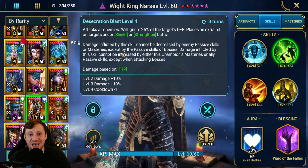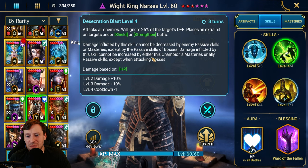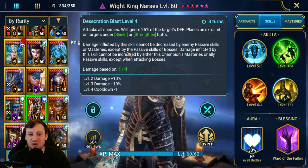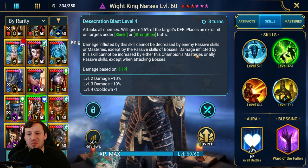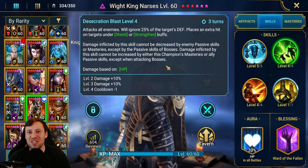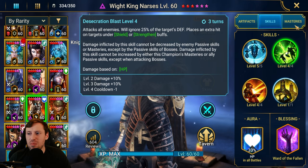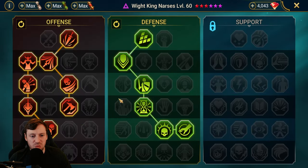Damage inflicted by this skill cannot be decreased by any passive skills or masteries — except boss passives. So Duchess's AOE damage reduction, which is like 20-25%, just gets completely ignored. Masteries like Improved Parry and Blast Proof that reduce damage — all ignored. This is just insane.